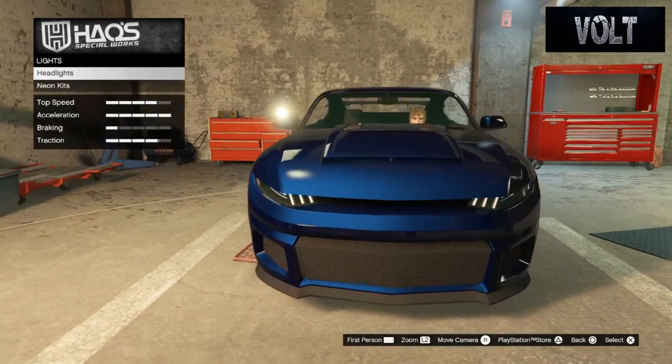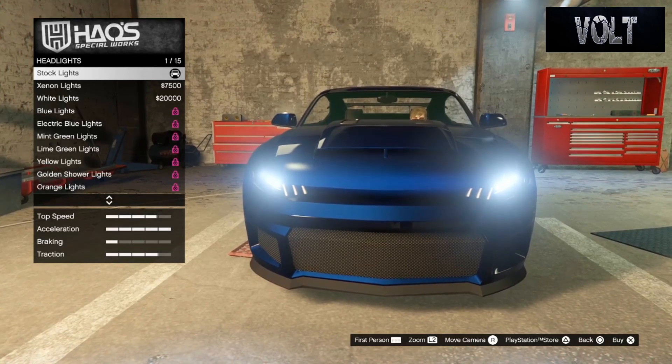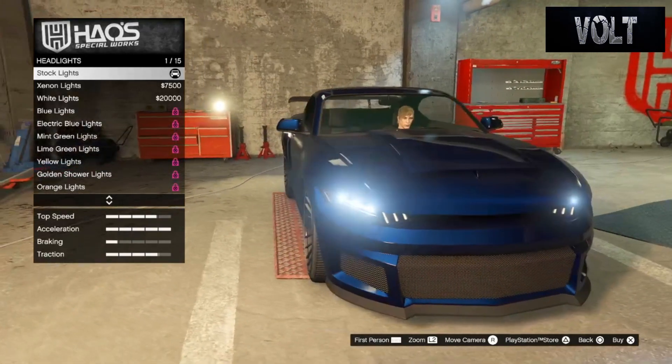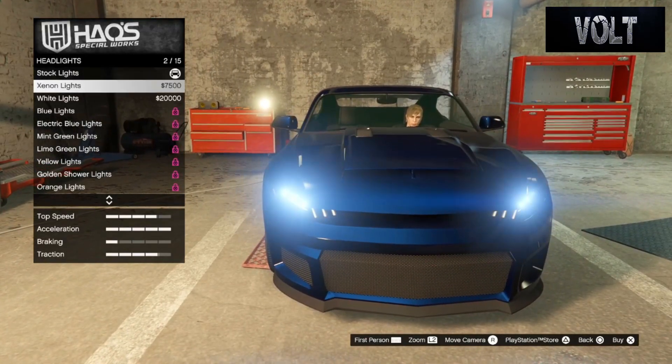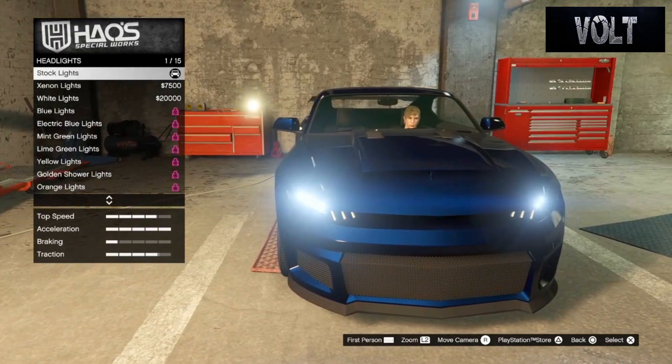From there, move on to the lights — go to headlights and just keep them stock. During the day they didn't have their headlights on in the movie for the Ford Mustang. At the most you could go with probably the white lights, but I'm just going to keep them stock.